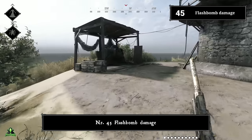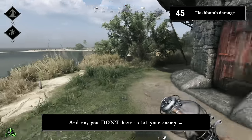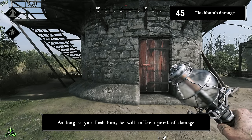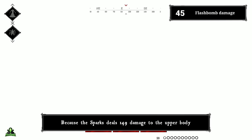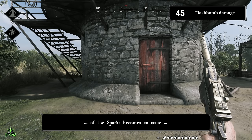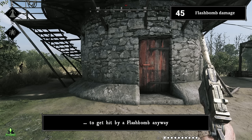Number forty-five: flash bomb damage. The flash bomb deals exactly one point of damage, and you don't have to hit your enemy directly — as long as you flash them, they suffer one point of damage. This is very useful when playing with the Sparks, which deals 149 damage to the upper body with no damage drop-off at ranges where a flash bomb can still reach the target.